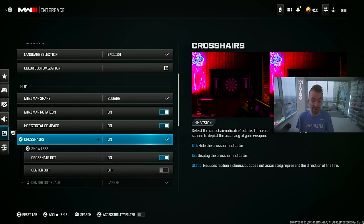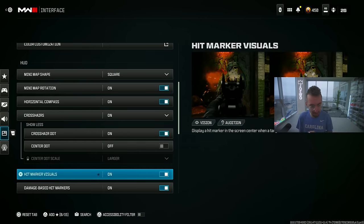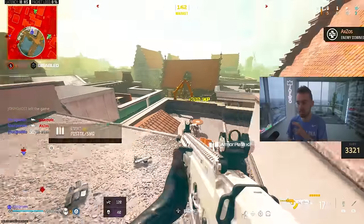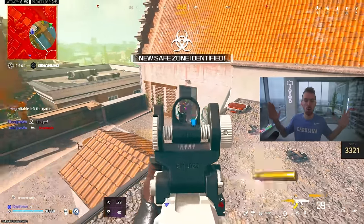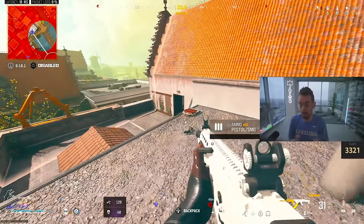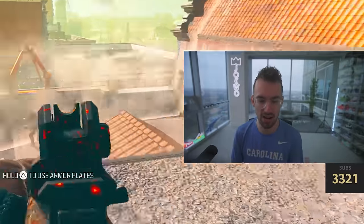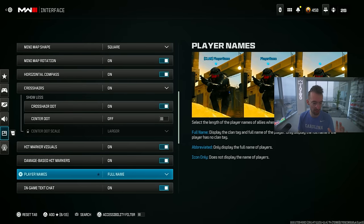For crosshairs, I have my crosshair dot on and the center dot off. I like to see where my crosshairs are on screen to help my centering, which is one of the most important things in Call of Duty. I'll be touching on centering in a future aiming video, but that's my crosshair setting — something a lot of people pass over.